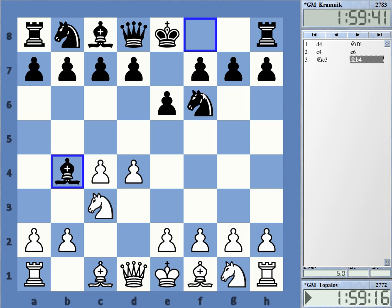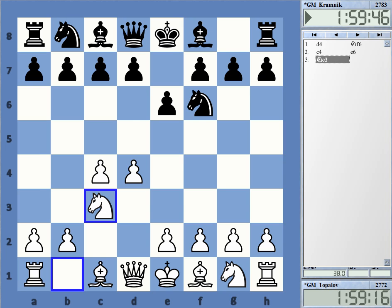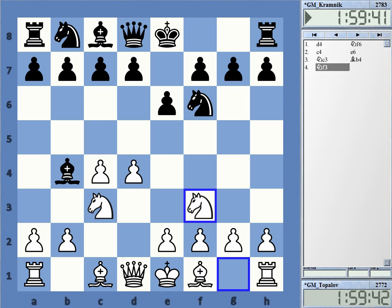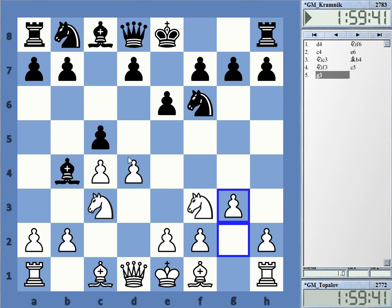Topalov with the White pieces allows the Nimzo-Indian and now chooses knight f3. Allowing the Nimzo is, I believe, the way forward if you want to get a battle. After knight f6, e6, Black is not going to play the Queen's Gambit Declined anymore — the Nimso is the opening of choice. Here you can select from a wide range of possibilities to set Black problems. Of course Black is totally fine — the Nimzo is probably the soundest opening in chess — but White can choose some weapon of choice.